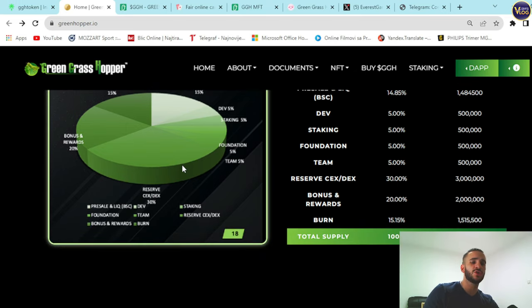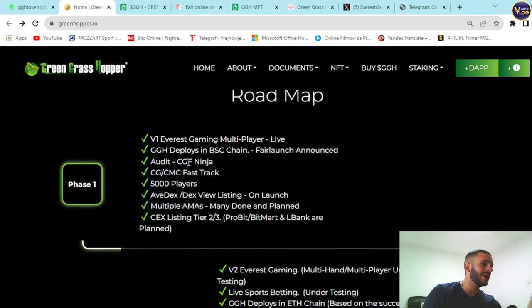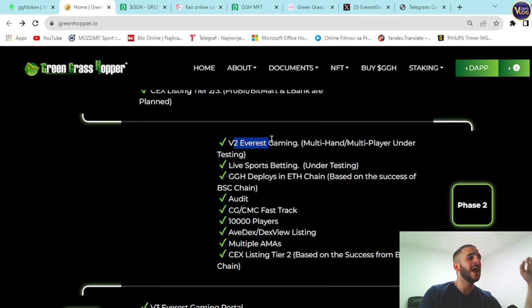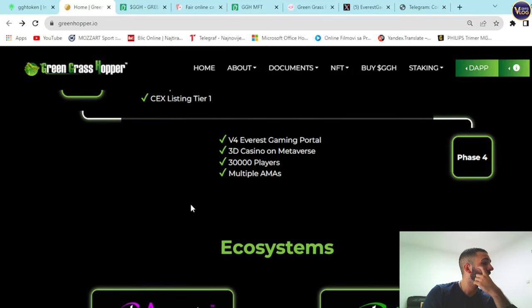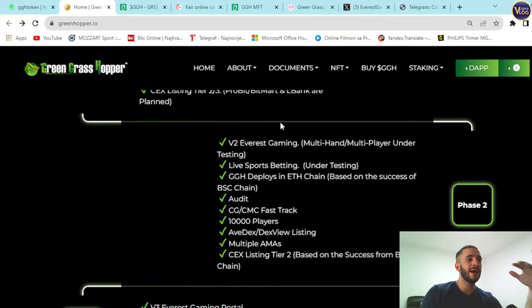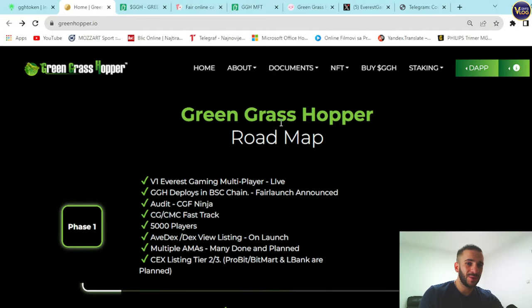Token allocation shows a total supply of 10 million: 15% for burn, 15% for pre-sale and liquidity. The roadmap outlines four phases: Phase 1 includes Everest Gaming multiplayer live for 5,000 players, CoinGecko and CoinMarketCap fast track, AVDEX listing, and multiple AMAs. Phase 2 adds live sport betting, GGH deployed on new chains, audits, and 10,000 players. Phase 3 introduces an Everest Gaming portal and live casino games for 25,000 players. Phase 4 reaches a 3D metaverse portal for 30,000 players.